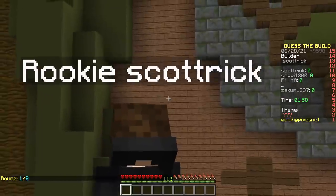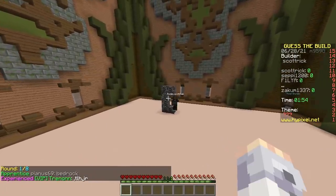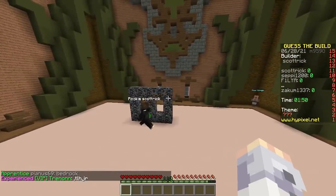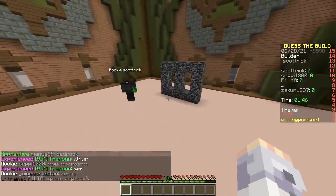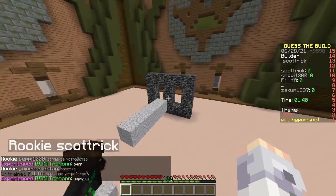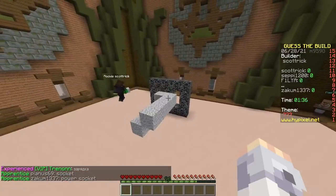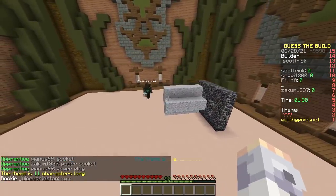First builder. Scott. Rick. Oh! Bedrock! You always have to guess what they're holding in their hand — you have to wait. That's a rule. So what is it? Looks like a pig's nose. It looks like a plug. Socket. Power socket. Power plug. Some kind of V-shape. It's not a power plug.